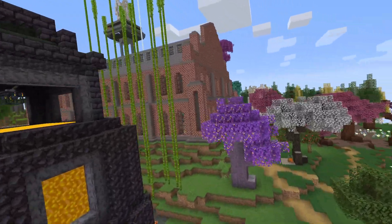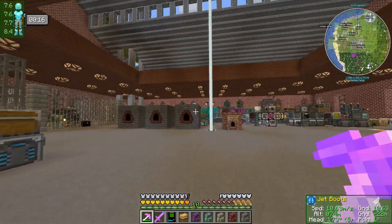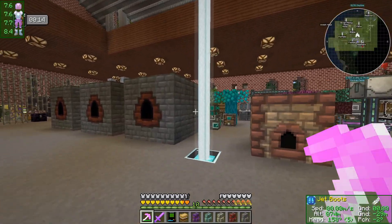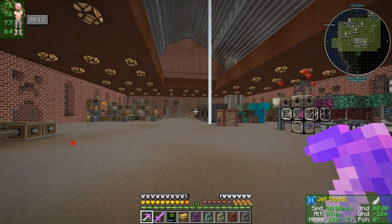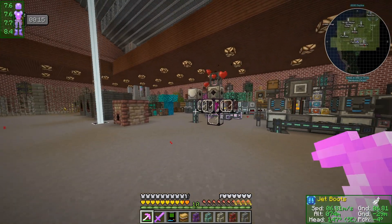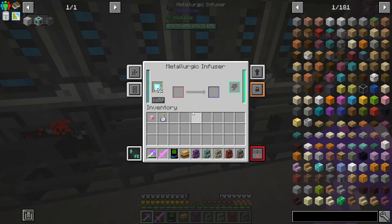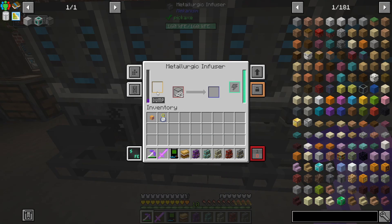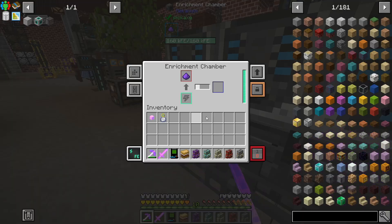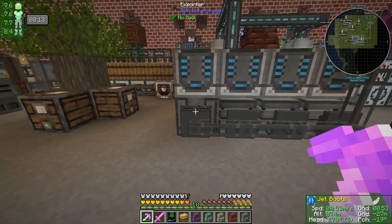Welcome back to another episode of Enigmatica 6 Expert where today we're continuing on with our work towards the Mekanism fission reactor. It's going to be cool when we get there. Between episodes I've been modifying some of this setup — now we're using the enriched diamonds and the enriched obsidian, which is a little bit more efficient. It does mean we have to do a little bit of extra processing, so we've got this enrichment chamber sitting here taking care of that.